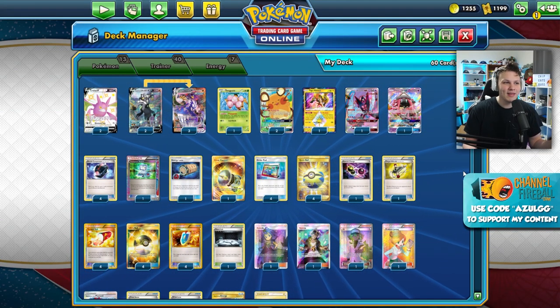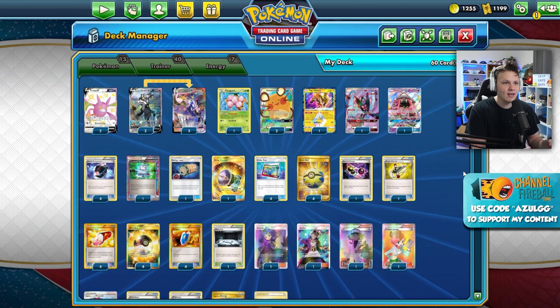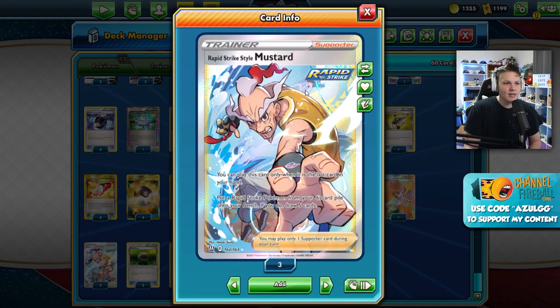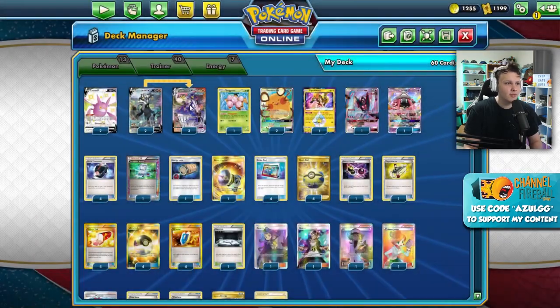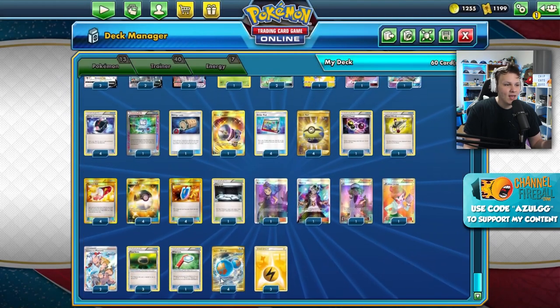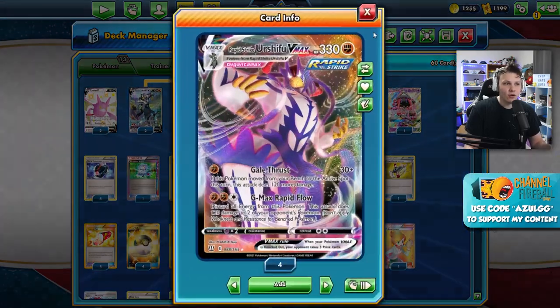Today we're playing Urshifu Rapid Strike in expanded. This deck is basically a mix of Archie's, Stoic, and Tina Chomp. We're using the Rapid Strike Style Mustard, which lets us take a Rapid Strike Pokémon from our discard pile and put it onto our bench - but only if Mustard is the only card in our hand. We then try to get a Rapid Strike Energy onto it, and use Coco Prism with Dance of the Ancients to put a Lightning Energy onto a Urshifu V.